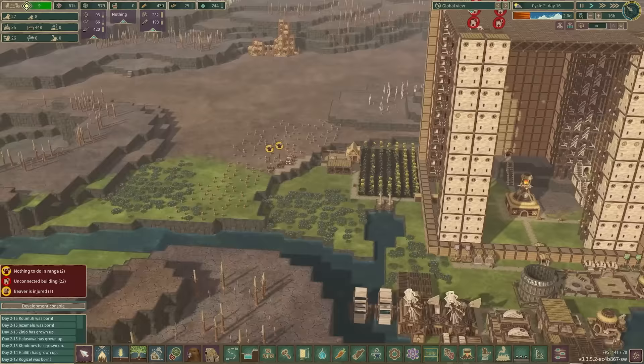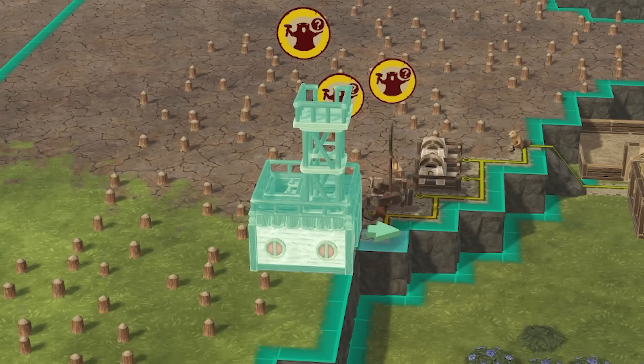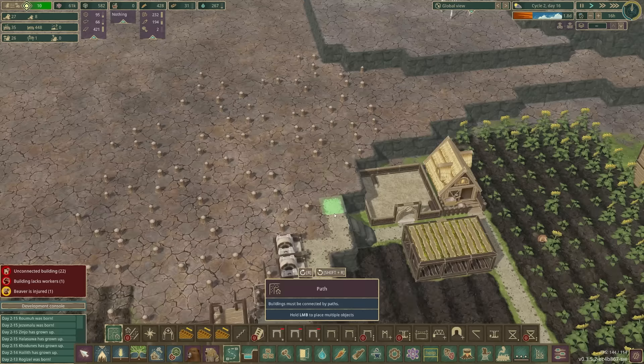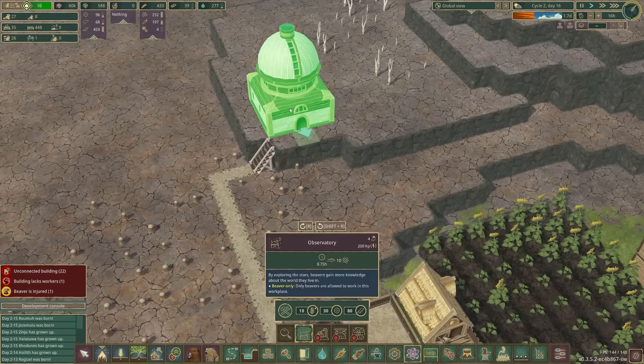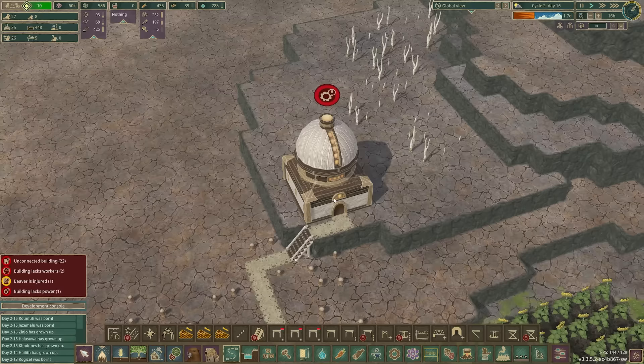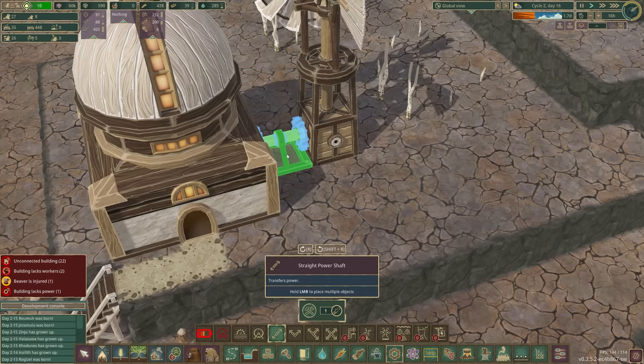A bit worried about beavers over here with no jobs. Let's add another forester — plant some birch trees. Back here I'm going to need a footpath to go up that way. Chop these guys down. I might shove an observatory up there to get a bit of science going. It does need power, so we'll shove a windmill behind it and connect it with a shaft. Although currently there's no wind, so it's not quite sorted.